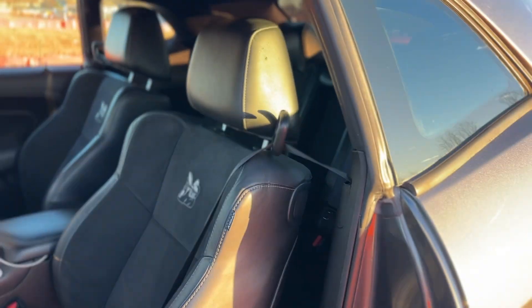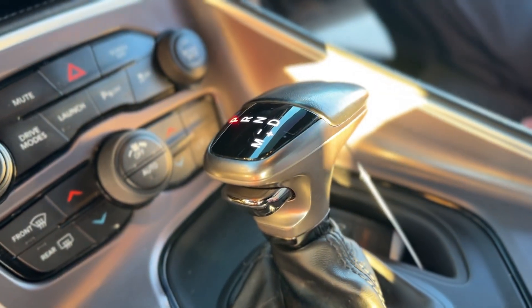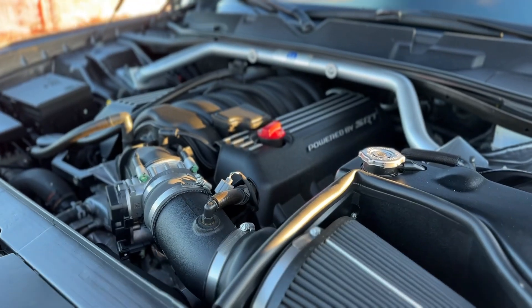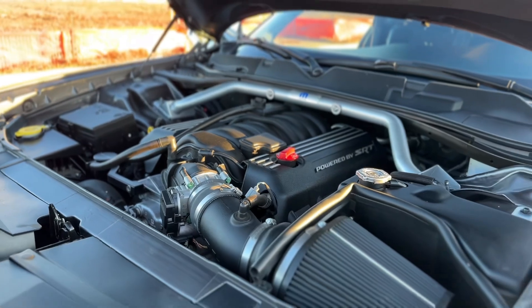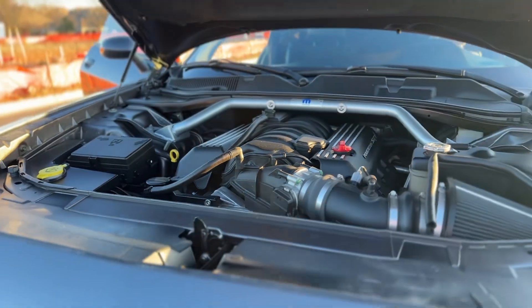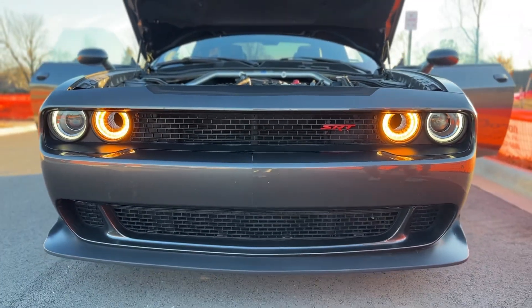I just took this wide body Scat Pack on the highway and it's the most insane thing I've ever driven — I've never had power like this with my V6. I'm about 80% sure there will be another Scat Pack on this channel. I'll definitely be getting a wide body, probably a Charger because I like the four doors and having room for more people. Thank you so much for watching — plenty more Mopar videos to come with the V6 and the 392 Scat Pack.